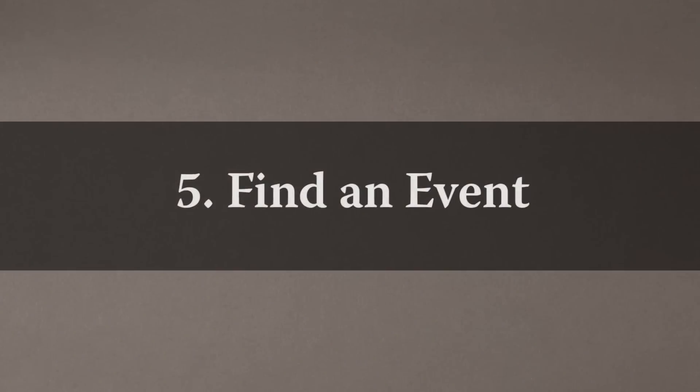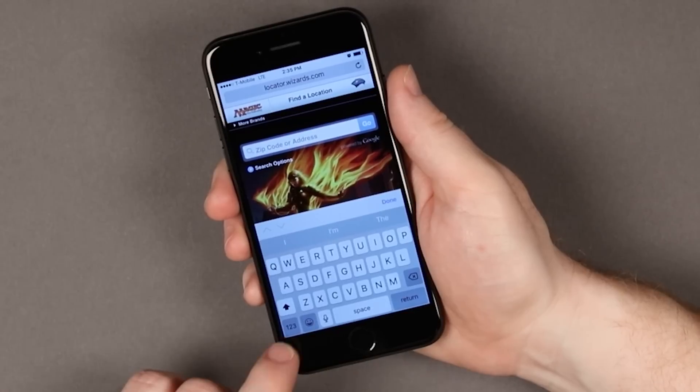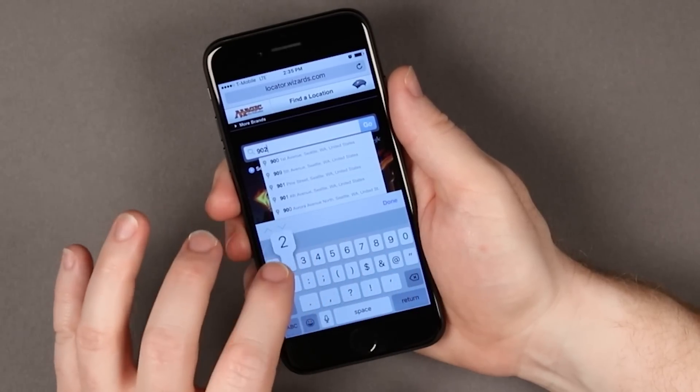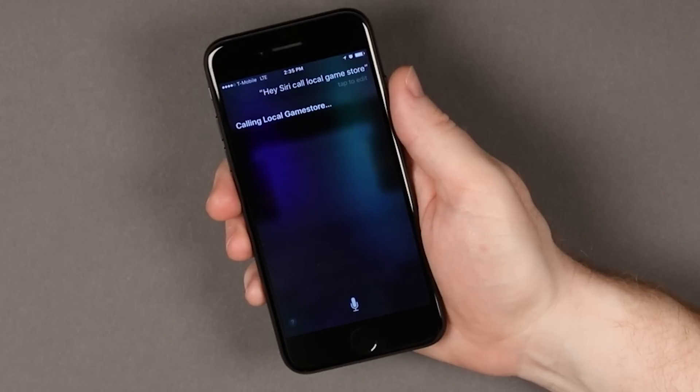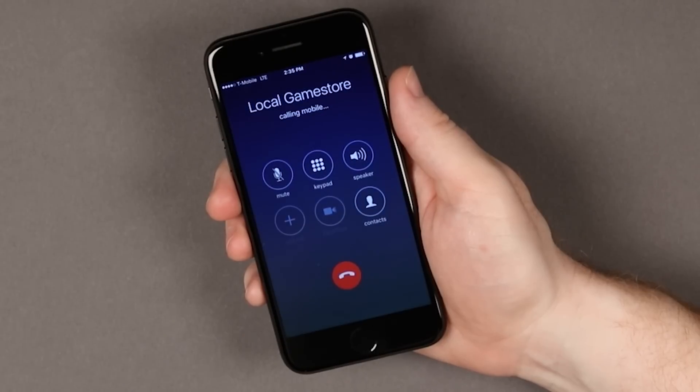5. Find an event near you. Go to locator.wizards.com to find your local store. Events can sell out, so it's a good idea to call and reserve spots for you and your friends. And that's it — you're ready to go to the Aether Revolt pre-release. See you there on January 14th and 15th.